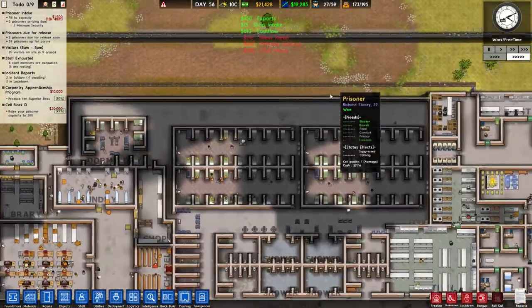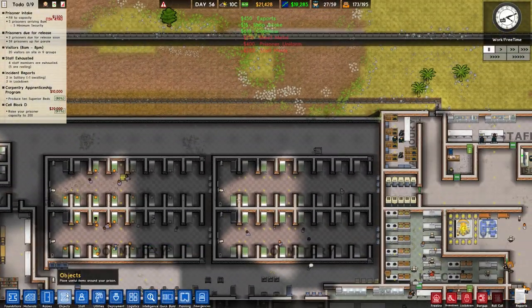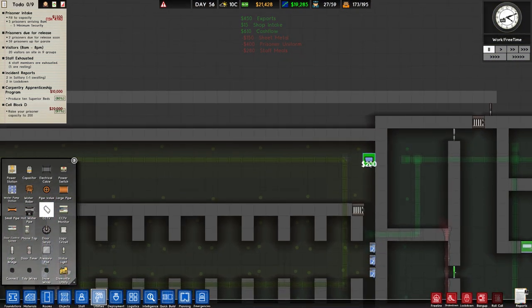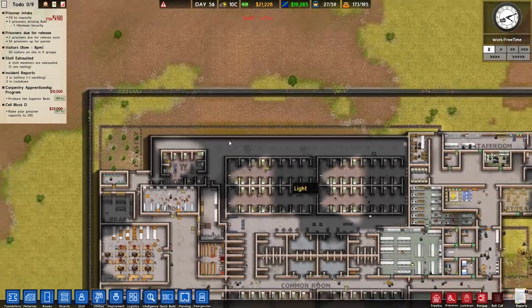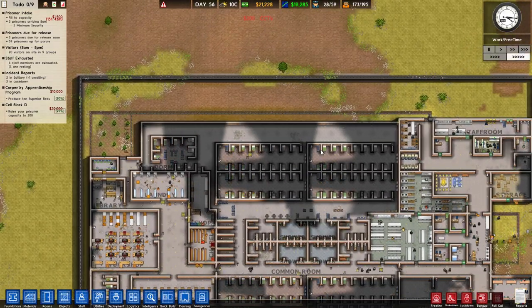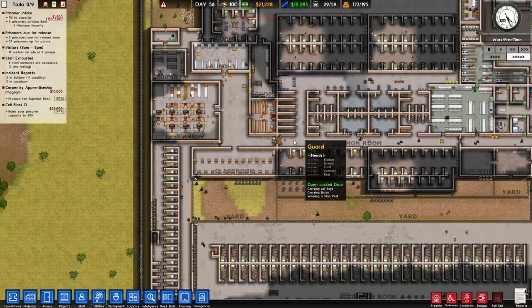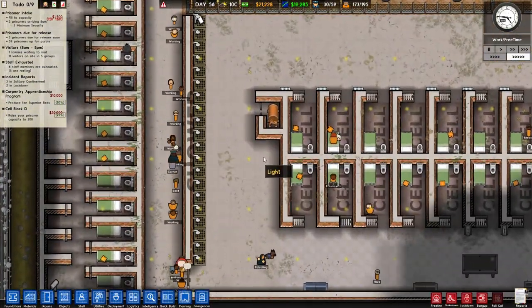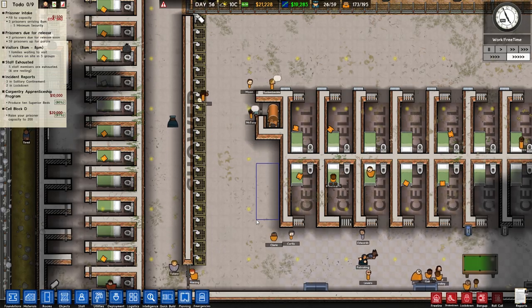I didn't want this to be too far out in case they just tunneled out. I should really have CCTV at the end here — that's something we can do very quickly. Just a little CCTV camera in there to cover the hallway. We could always extend another area — we can fit in at least one more cell in there, I'm fairly certain.